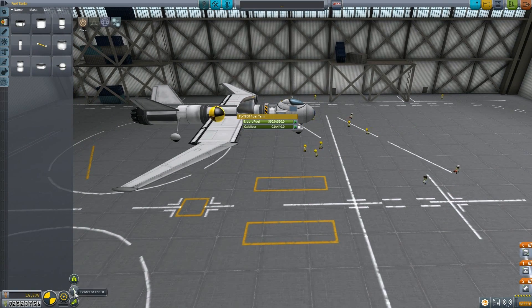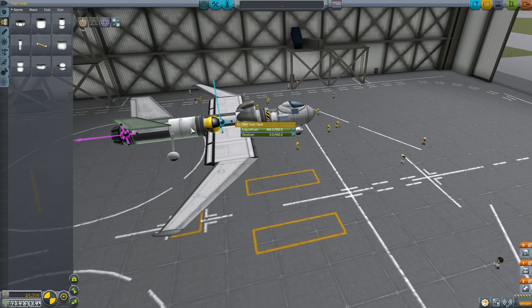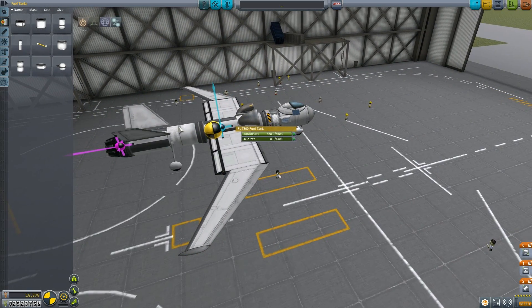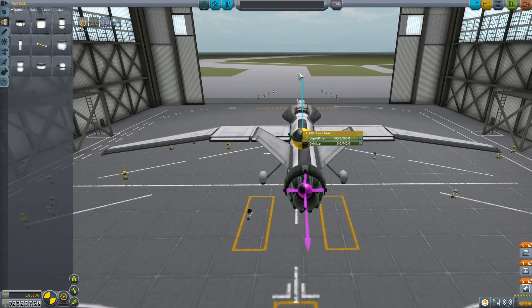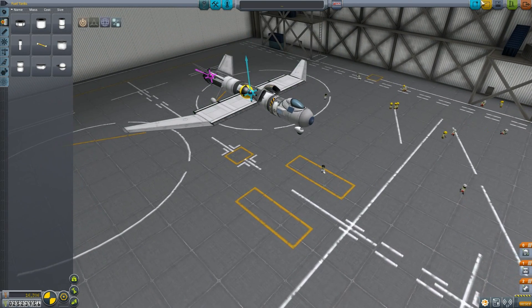Let me show you the center of mass, center of thrust, and center of lift. What you want to do is get your center of mass and center of lift as close as possible. However, because the fuel tanks will eventually empty, the center of mass will move further and further forward. So right now, having the center of mass just a little bit behind the center of lift — which is this blue little triangle — is perfectly fine. We'll be a little bit rear-heavy for the time being, but that will balance itself out as we use fuel. Obviously you want the center of thrust to be in line with both of those, otherwise wonky things can happen. I'm not going to say wonky things won't happen when we try to fly this, but let's do some science.